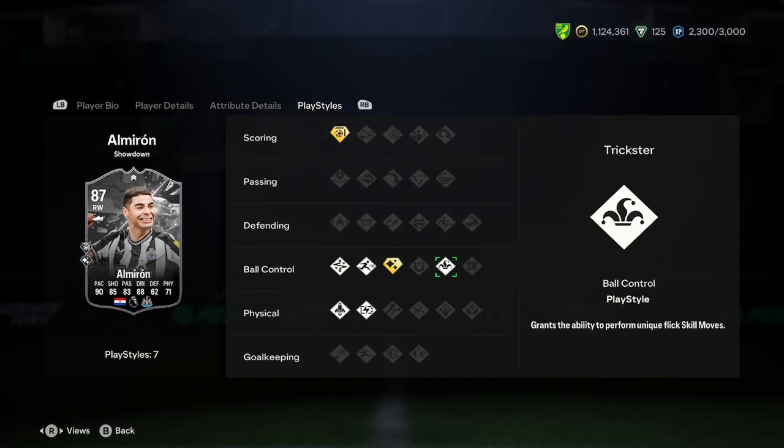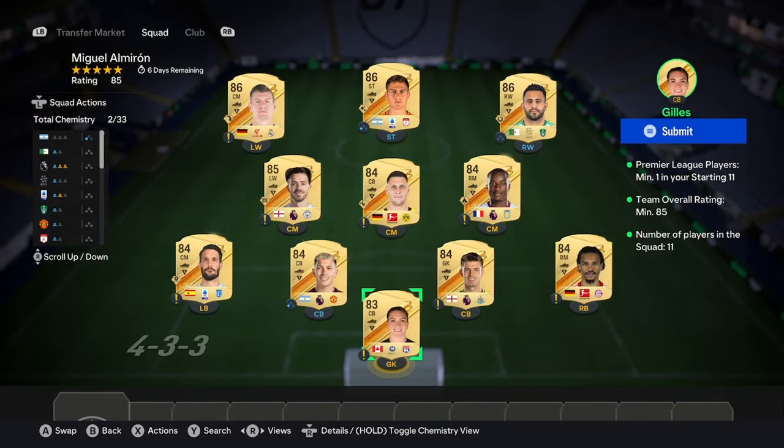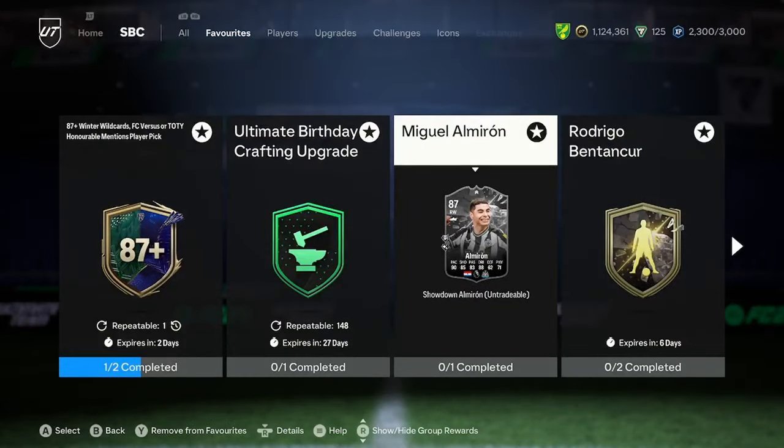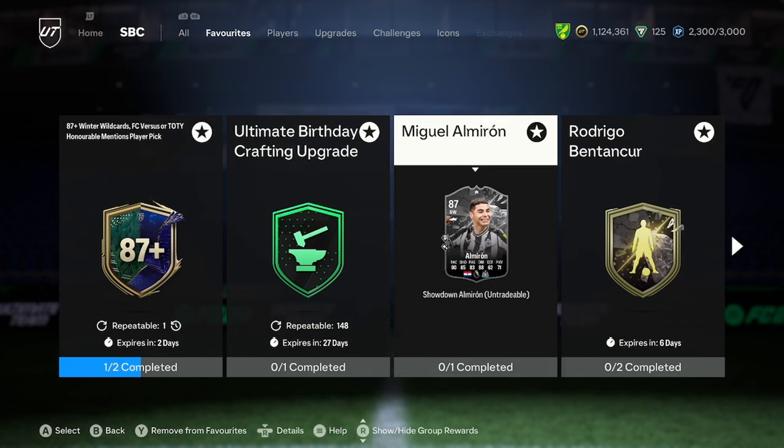Finesse shot plus, technical, flare plus trickster — brilliant. Not really great play styles there. But how much does he cost? Only an 85 squad, so that's what you'd be putting into an 82 times 20. To be honest, I'd rather do an 82 times 20 — I feel like you'd get a better player or just better fodder. But obviously, if you follow the Premier League and you think Newcastle will win, then he's definitely worth completing, I guess.